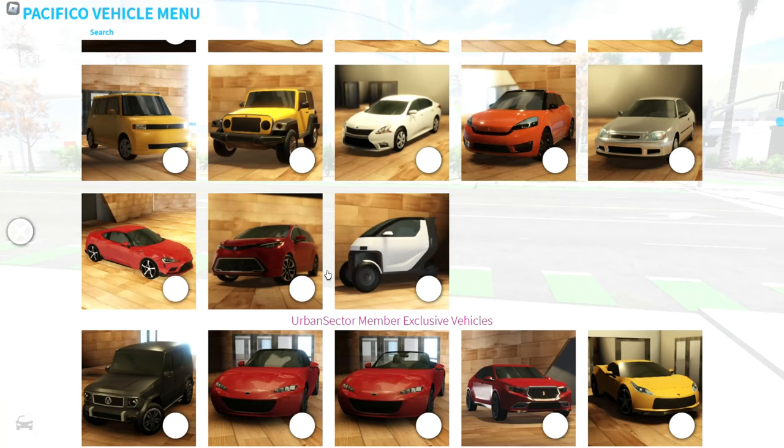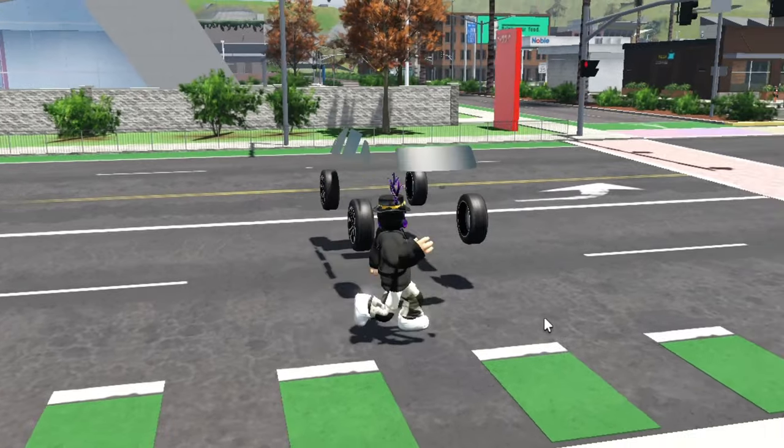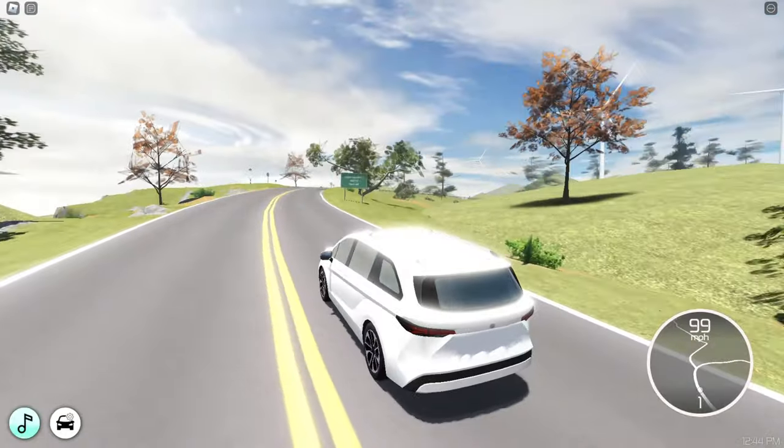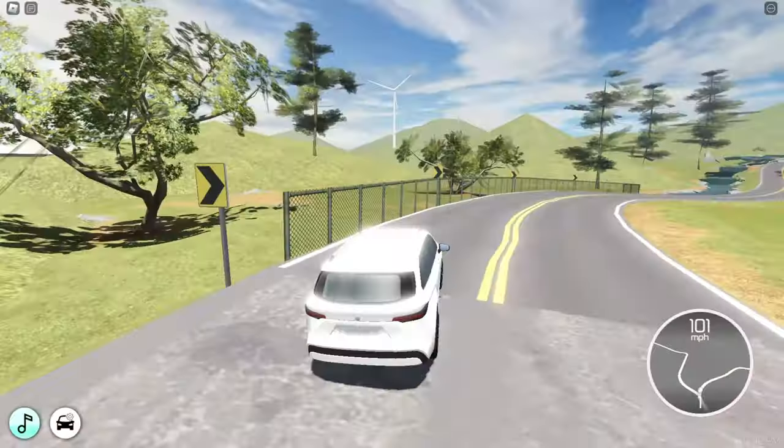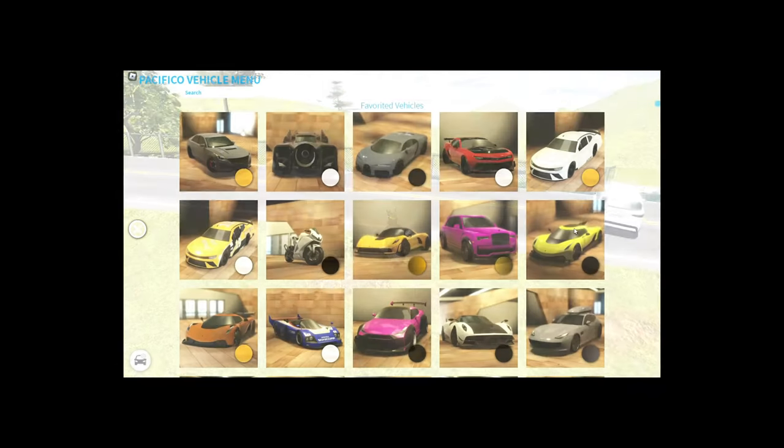The new cars include the Tayama Sierra or something like that. It's a new minivan — I think it's electric because it only has one gear, and the top speed is about 100 miles per hour. Nice little minivan, or mom van, however you want to call it — it's one of the new free cars.